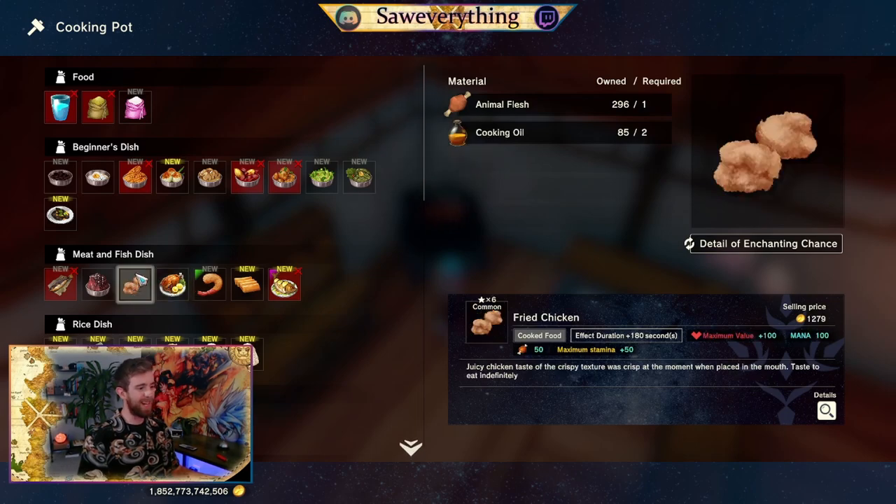Starting off, early game magic gets you some chicken nuggets. These bad boys will add an extra 100 onto your health — early game that'll be pretty big — and they recover 100 mana for you and plus a half stamina bar. So that's pretty nifty.